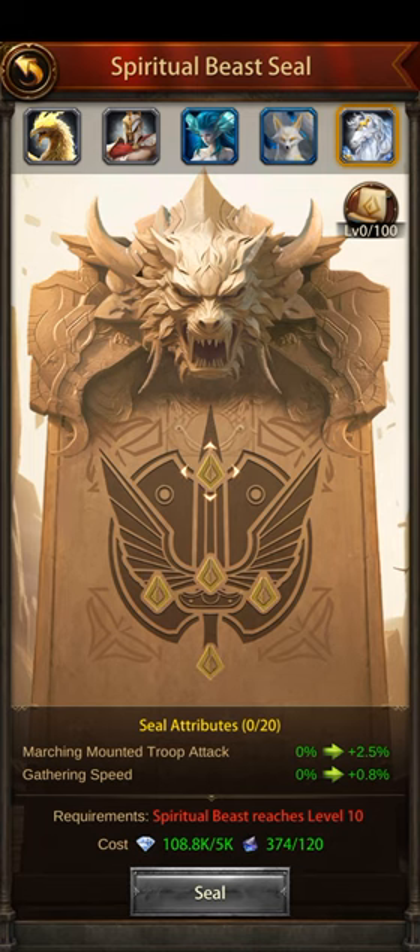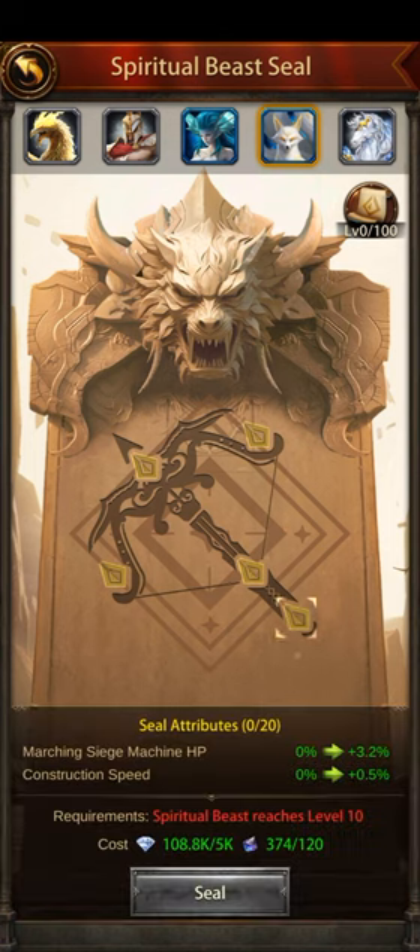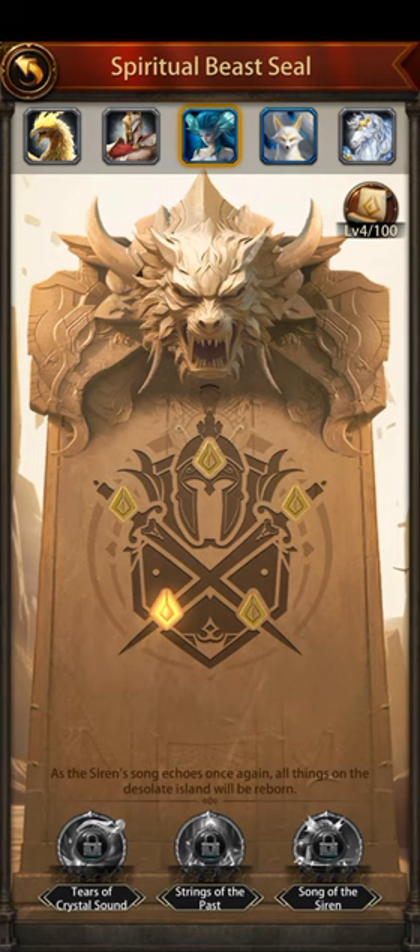The Nine-tailed Fox also has marching siege HP and marching range troop attack — a lot of people need that. At 2.5% per node, four upgrades gets you to 10%, so you can increase your range troop attack significantly depending on your stones. It also has marching ground troop HP and in-city siege machine HP, and marching mounted troop defense.